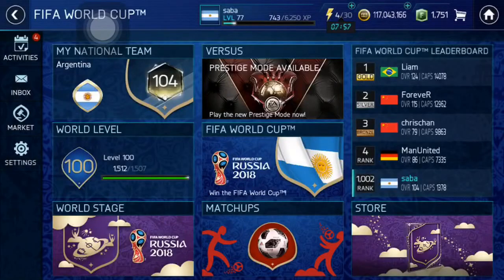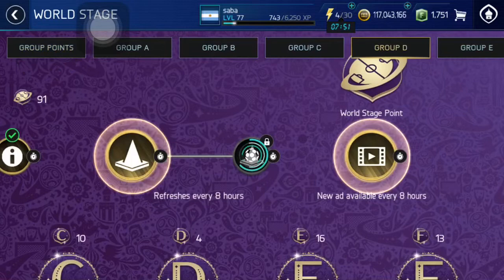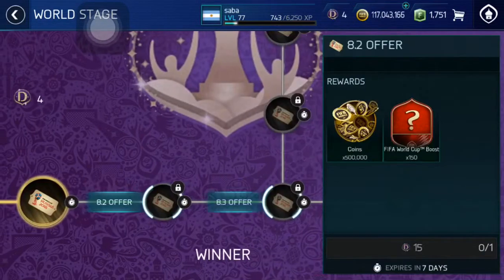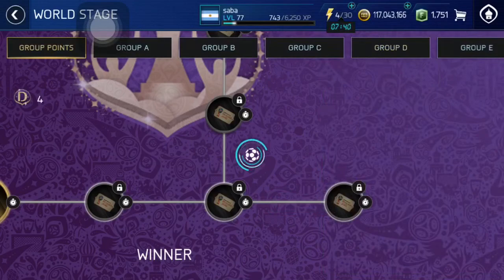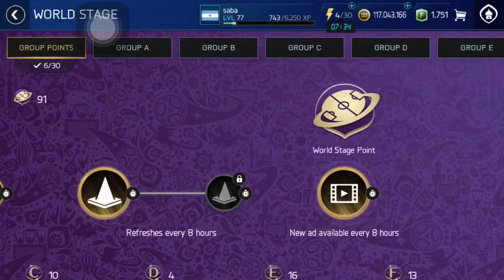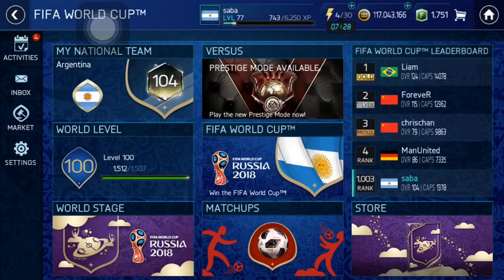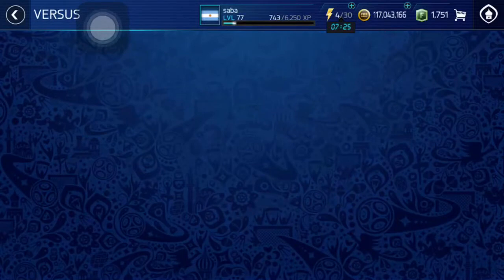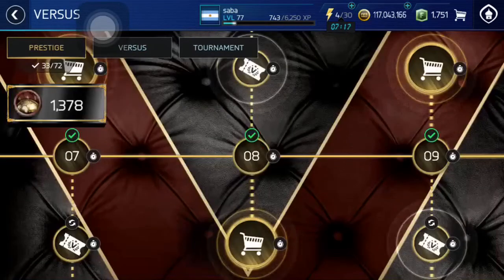But also guys, in the World Stage I only need one more player to claim it. I need 30, 45, and 95. So I think that I will be able to get this with just live events, or if not, when it's two or three days left I'll go ahead and play some campaigns to grind for that. But yeah, before opening the pack let's just play one prestige match, Level 8 match, and then open that guaranteed icon pack.